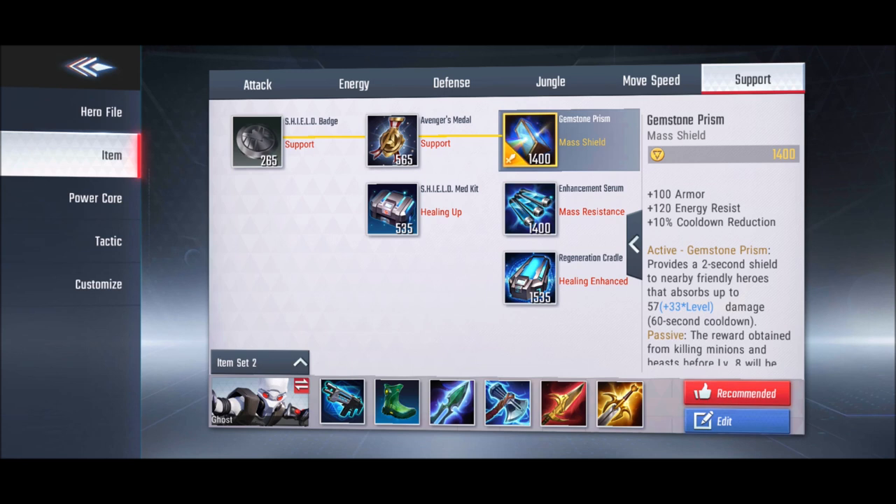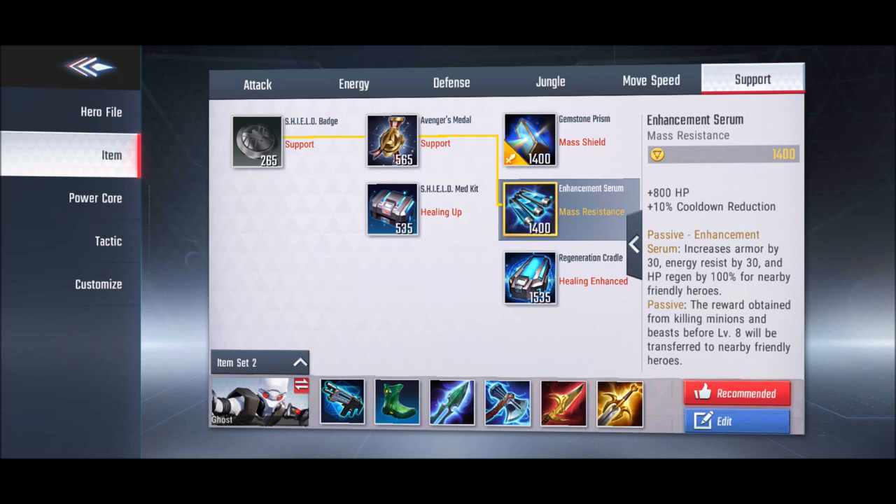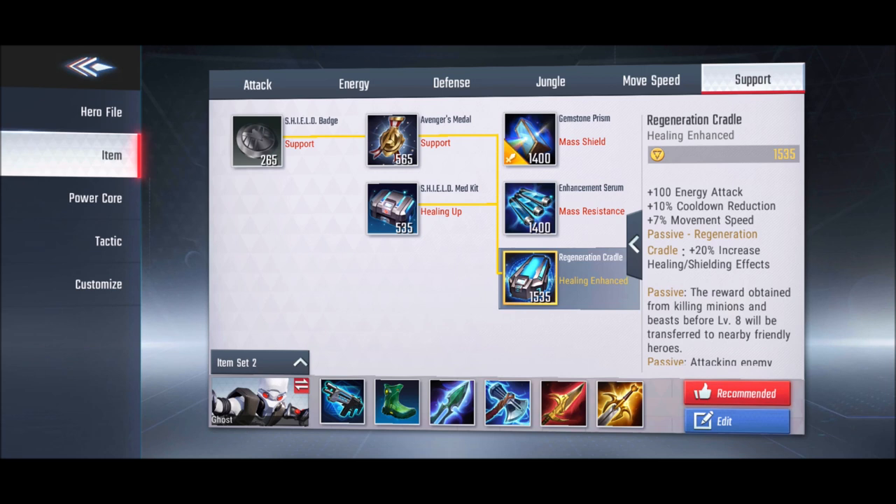The next item is Gemstone Prism. It is very helpful for heroes who make shields, like Ronan, Kalpstein, or Groot, because it also gives a 2-second shield to friendly heroes. The following item is helpful for tanks as it gives energy resistance, armor, and HP regeneration — not only to you but to your nearby allies as well.